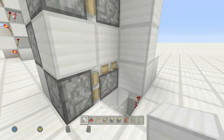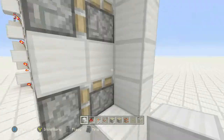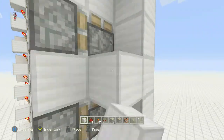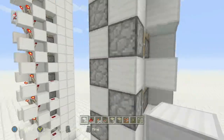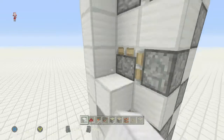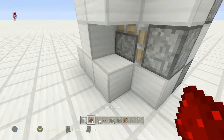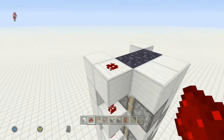Then come to the back here and start placing your blocks so you can see the pistons all the way up. You're going to want to do it on both sides, so head to the other side and place all the blocks. Once you do that, place redstone on all the blocks.